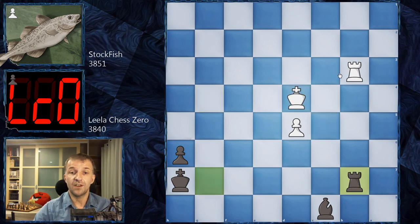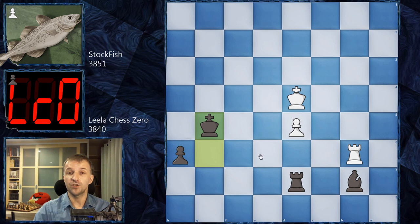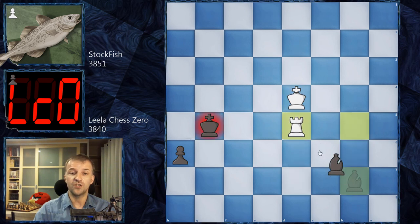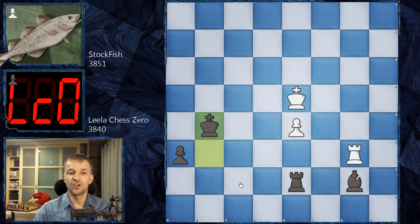A few more moves: Rb6, Kh7, Rb3, Rg4 with check, Kc5, Rg7. Kd4, Rb7 asking to exchange the rooks. Ra3, Rd7, Rb3, Bb7 attacking the pawn twice. Rb5, and now exchanging would be too early — white would be on time to go to the corner and draw. So first Kg6, after Rb6, Kg5. In this position Stockfish resigned, because after Rxb5 it's the right time to exchange, and after exchanging, Kf4 and this pawn advances, promotes, and wins the game.